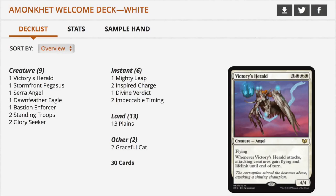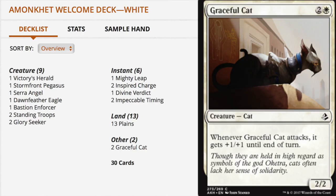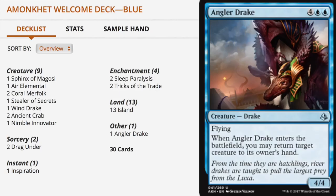With the release of Amonkhet, the Welcome Decks are returning — 30-card decks focused on simpler gameplay, one for each color, all with standard-legal cards for as long as Amonkhet is in the format. For white, the only new non-reprint card is Graceful Cat — three mana 2/2, and whenever it attacks it gets +1/+1 until end of turn.